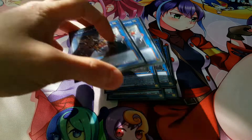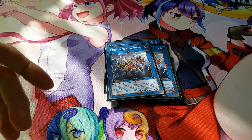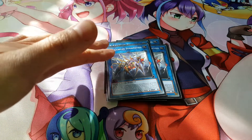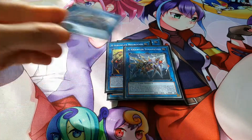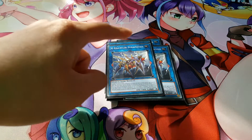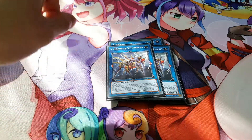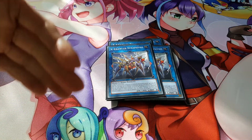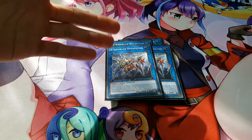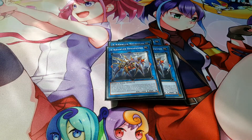We're also playing two copies of Ex-Crawler Synapses, which requires two Earth monsters — which is where Scapegoat comes in. It points left and right, and Crawler monsters pointing to it can't be destroyed by battle. If you have both Norogos and Synapses pointing to each other, neither can be destroyed by battle. Crawlers pointing to Synapses also gain 300 attack and defense and can make up to two attacks on monsters per battle phase. Like the others, if it leaves the field, special summon two Crawlers from your graveyard with different names in face-down defense.